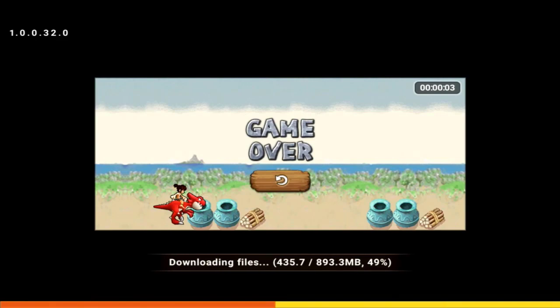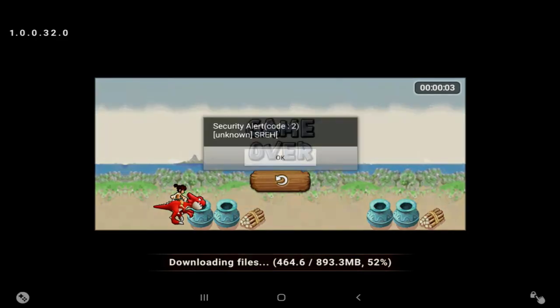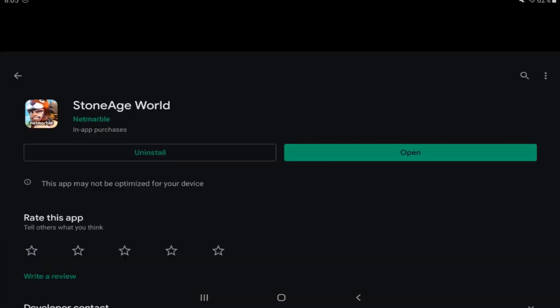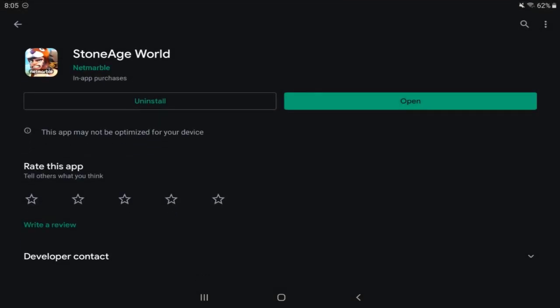If I get the error that pops up I'm going to show you guys — and there it is, right there: Security Alert Code 2, and it just closes out my game. So if anybody else gets that error, let me know.